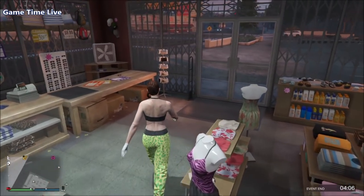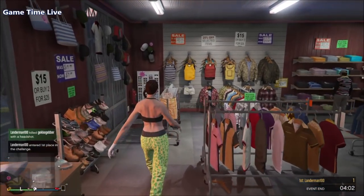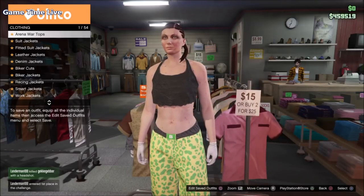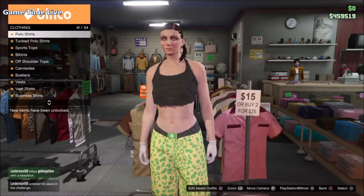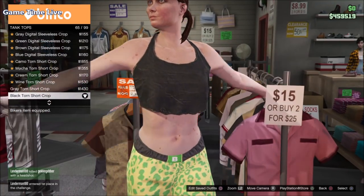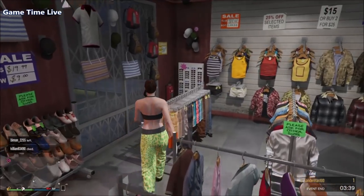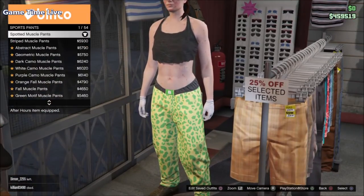This first outfit will be on your second female character; your male character has to be on the first slot. If your main male character is on the second slot, do the first part of the transfer first. For this outfit, go to the top section, go to tank tops, and put on the black torn short crop tank top. This will activate our racing gloves. Then go to pants, go to sports pants, and put on the spotted muscle pants — these are the merging pants that will be replaced by our black joggers or team pants.